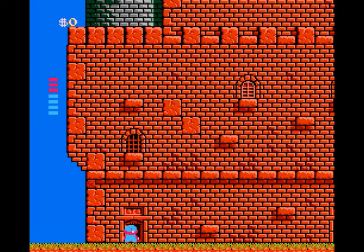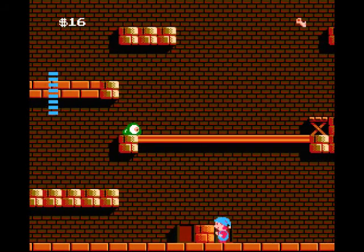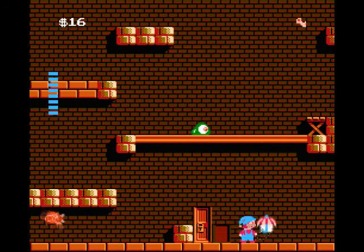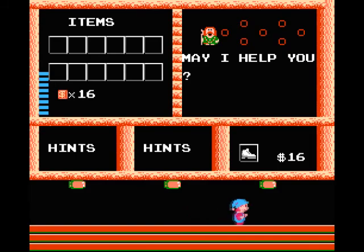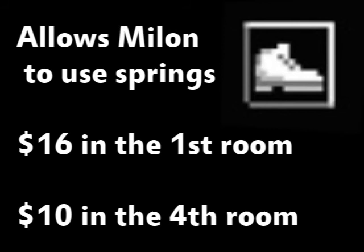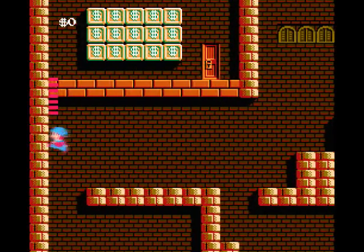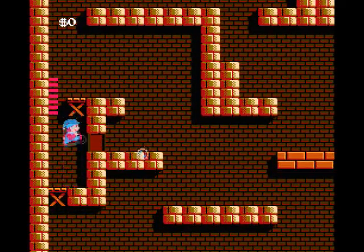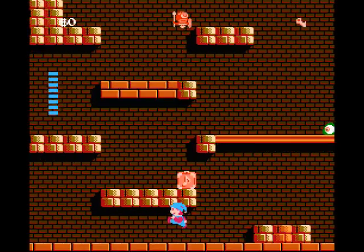Immediately enter the first door and start exploring the first room of the castle. Once you have at least $16, go to the bottom right area, shoot the blocks on each side of this series of blocks, and push the center block for 3 seconds to move it. Then shoot the empty space to get the store to appear. Here you can purchase the Jumping Shoes, which allow Mylo to use springs embedded in specific tiles and are pretty much essential to reaching certain areas. You can buy them cheaper in a later store, but it's much easier to reach them here. The honeycomb of this room is hidden against the left wall, the Hudson Bee is hidden here, and the music box is hidden here.